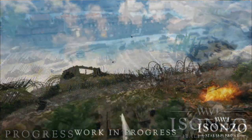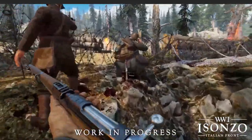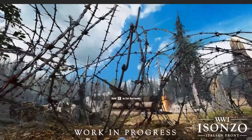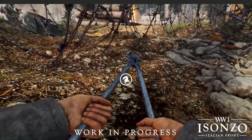Dotted throughout these lines of prebuilt there is the weak point wire, which can be cut and will act as small marked objectives on the minimap. Once destroyed by the attackers, the defenders can rebuild what was destroyed, but that can of course be cut back again if the area is reclaimed by the attackers.